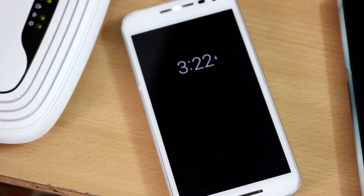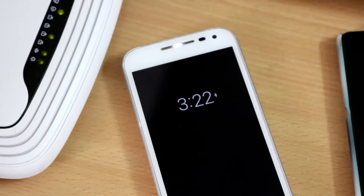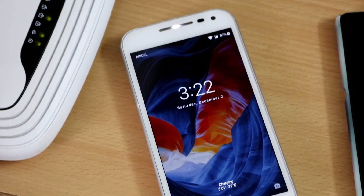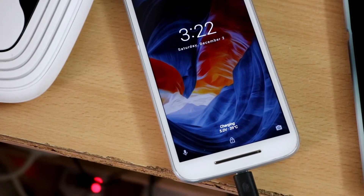The hidden LED light present inside the earpiece also lights up while charging. And along with that, on the lock screen we get some charging info such as the temperature, the voltage, and the estimated time remaining to complete the charge.